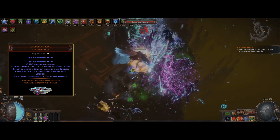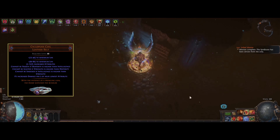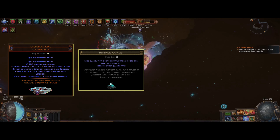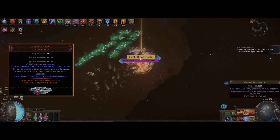Cyclopean Coil gives a percent increase to all attributes, and it's going to be boosted even further with an Intrinsic Catalyst. We also get ignite immunity by having strength higher than dexterity.